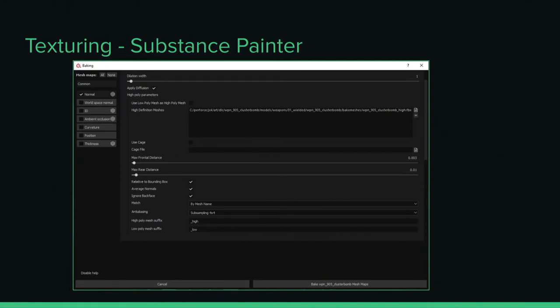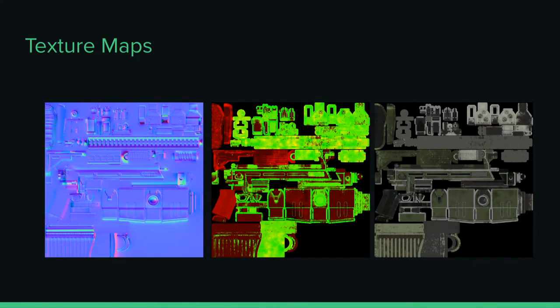After baking, you get your different special maps — world space, tangent space, ambient occlusion, and thickness. Then you add materials and create the MPM, which is a multiple property map. You also have your base color map. The MPM is the way we pack our maps — it has a metallic channel, a roughness channel, and a wildcard, each with a different RGB value: roughness might be in the R channel, metallic in the G channel, and wildcard elsewhere. This allows the engine to calculate just one map rather than three separate ones to get all these different properties.